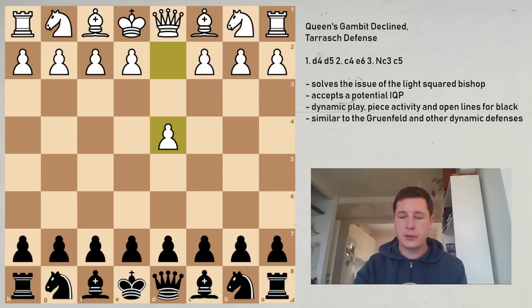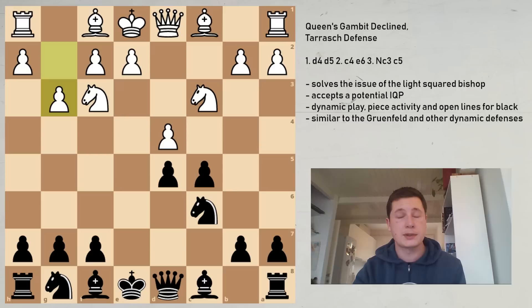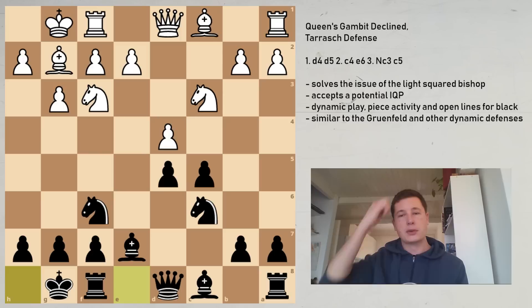So: d4, d5, c4, e6, Nc3, the Tarash, cxd5, exd5. As I said, the first eight moves you just have to memorize: Nf3, Nc6, g3 — white wants the bishop on g2 — Nf6, Bg2, Be7, castles, castles. First we are going to be looking at the move Bg5, and we are going to be looking at two moves for black after Bg5.